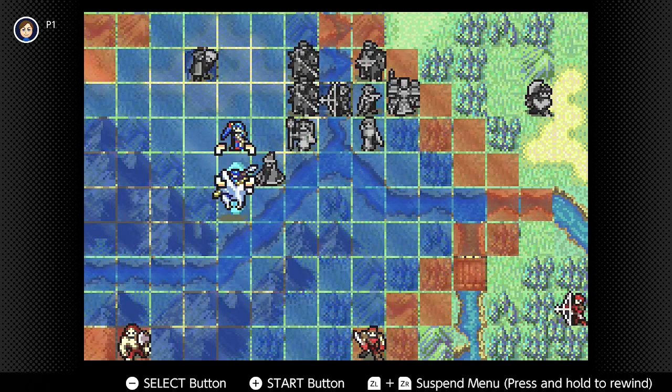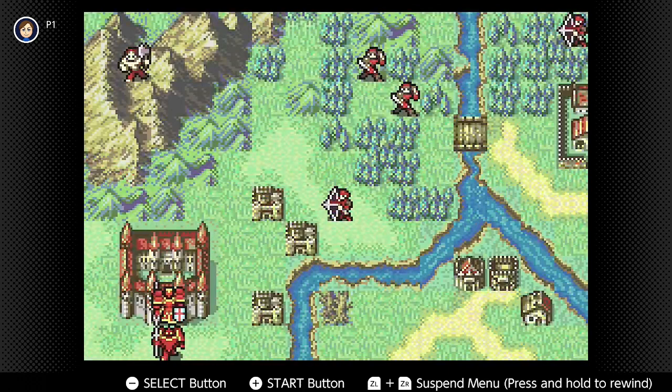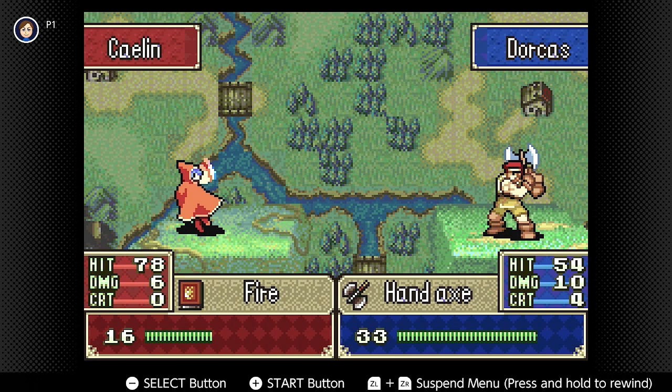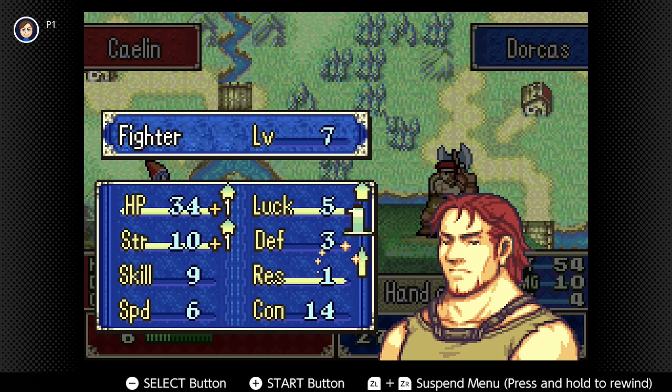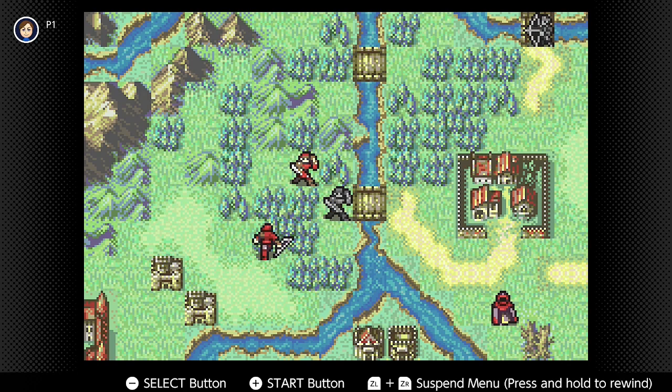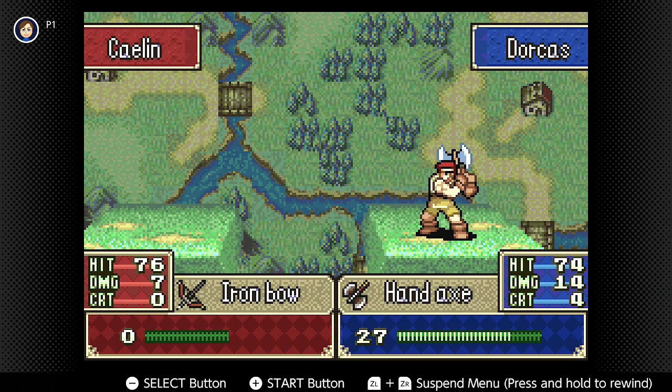I'm going to bring Lin a bit further forward here and plant Lin there to cross those mountains. I had a hunch that Dorcas would be drawing fire, literally. Dorcas gets just enough for a level up — let's hope it's a good one. I like it. Now the archers are coming, and we've got the distance weapon as well. I don't know how much more that hand axe can take, to be fully honest with you.